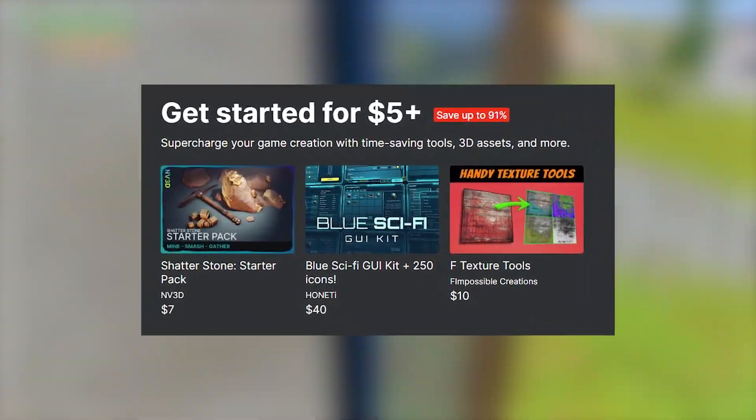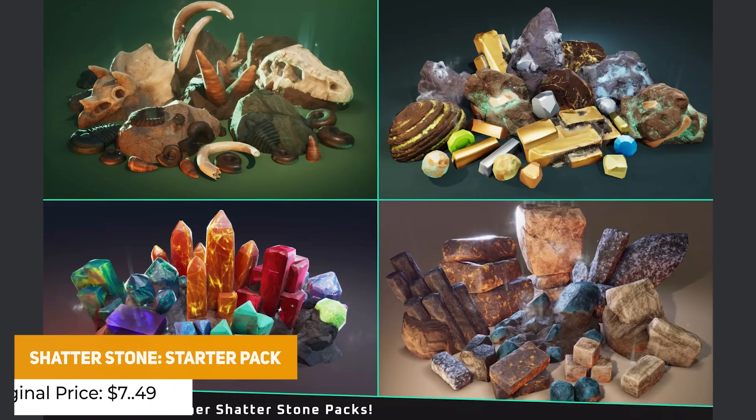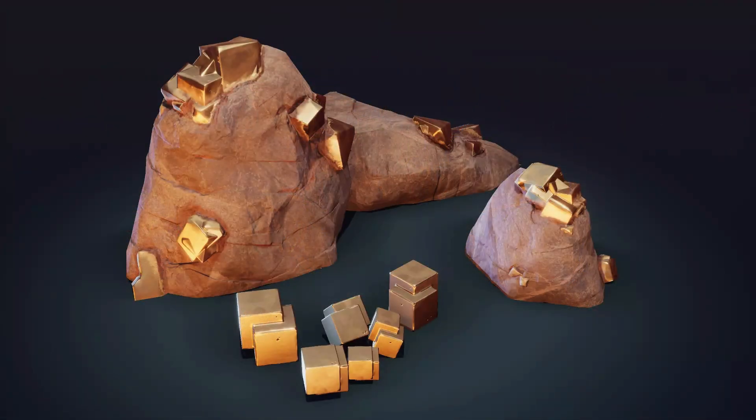First we're going to look at the $5-or-more bundle, which comes with the Shatterstone Starter Pack. This is a visual effect package where you can grab a pickaxe and with a simple C# script be able to mine and create visual effects off of mining specific ores.